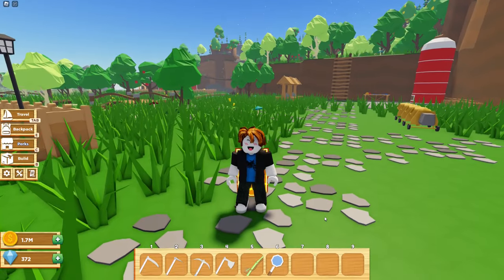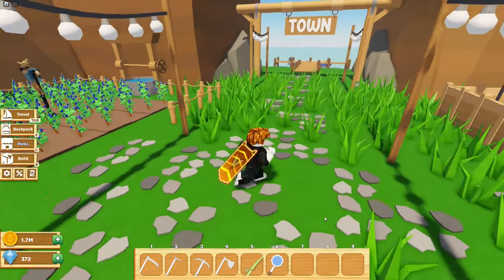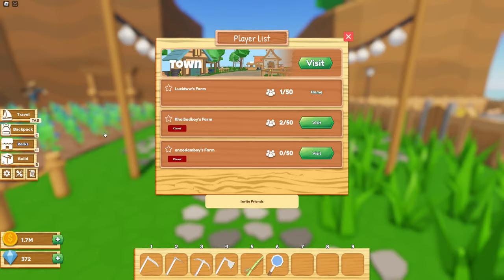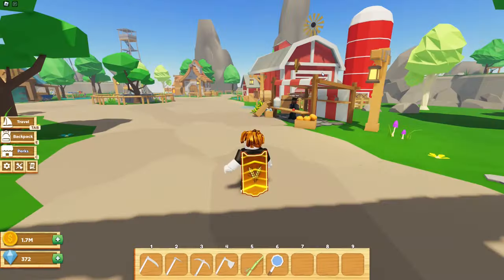First thing, we're going to start in this area. I'm going to show you the best seeds to use. Let's go to the town and talk to Tom. Tom sells the seeds that we're going to use.